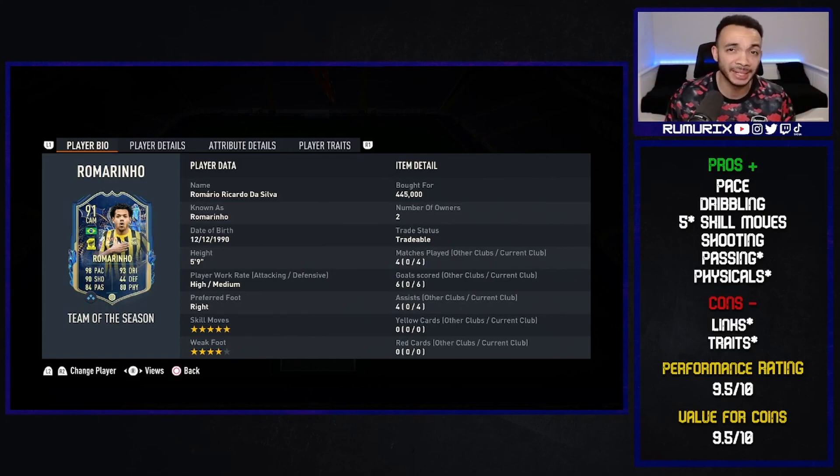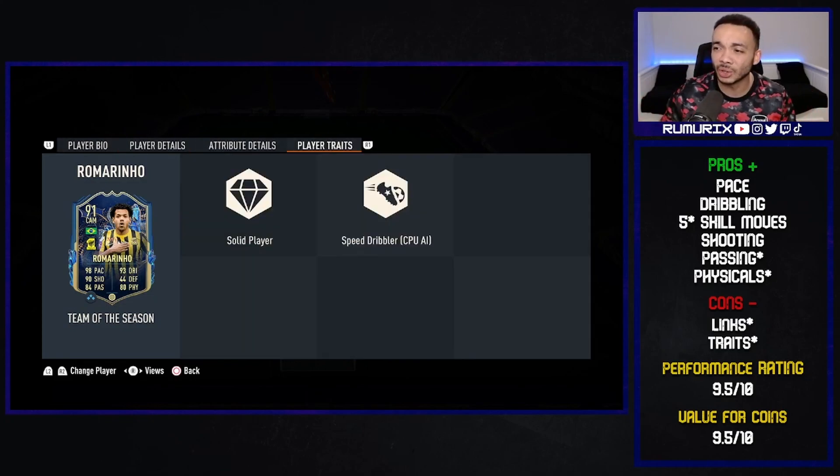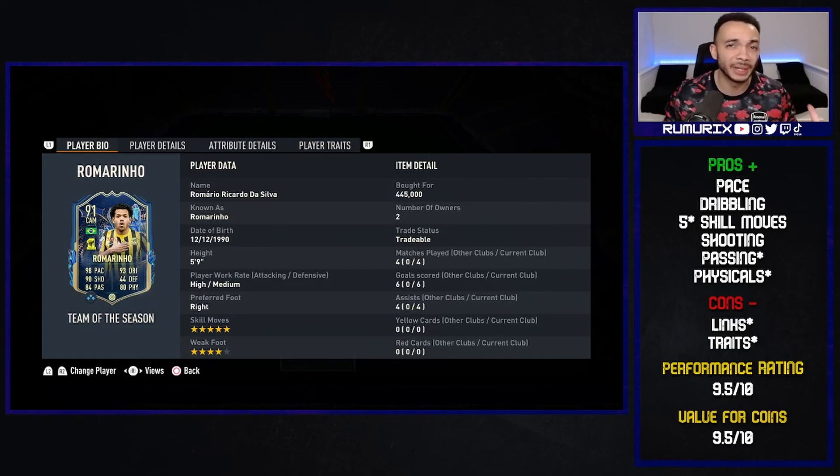Passing - an asterisk there because it's nothing amazing but good enough. Physicals - 99 stamina, great heading and jumping, good strength. The aggression is low but I don't really notice it in game, so not putting it as a con. Cons: his links - you can link him relatively easily but you're stuck with a select few players. Traits - he doesn't have many good traits, just Solid Player and Speed Dribbler, no Outside Foot Shot or Short Flair. But it didn't really matter in game - he was still an extremely fun card to use.